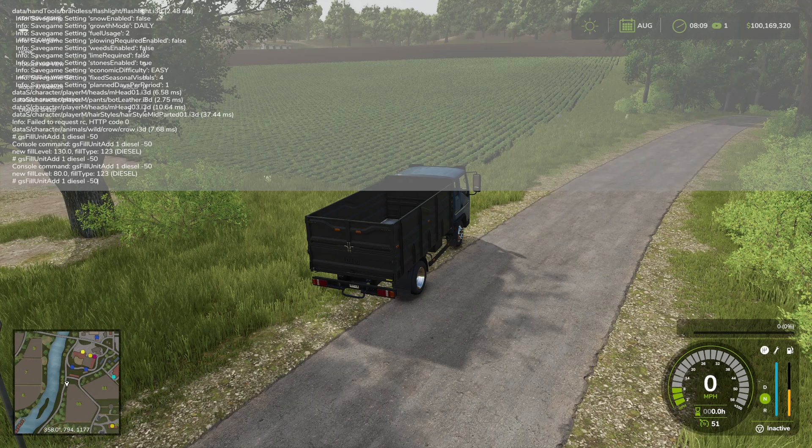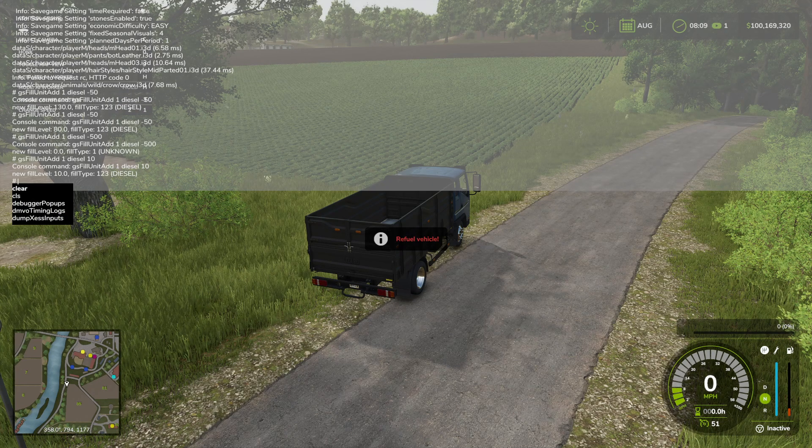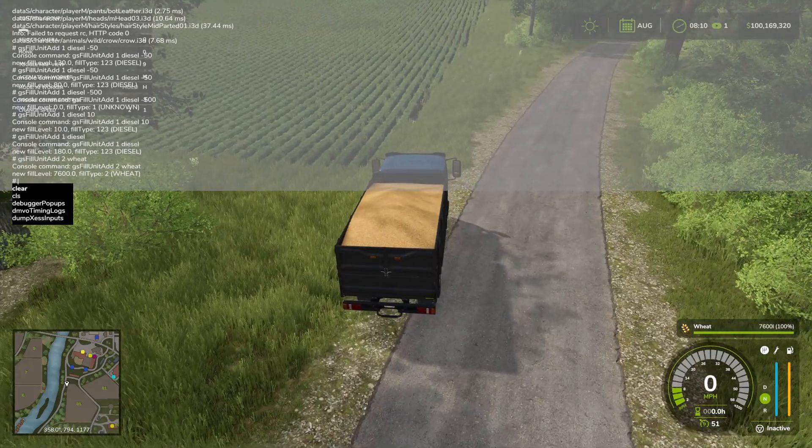If we just want to get rid of all the fuel, we can put -500 in there. Or if you want to add 10 gallons or liters, you can do that too. If you leave the amount blank, it's going to fill it all the way up. Same example: if I come over here, hit index 2 and type wheat and hit enter, it fills all the way up — as you can see, it's 7600 liters.